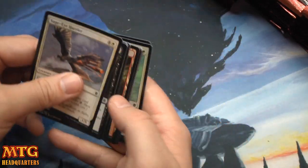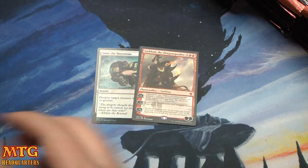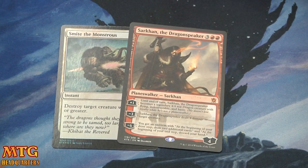Here we go — foil Smite the Monstrous, and our very first rare is a Sarkhan! Well, yeah, that's neato burrito.